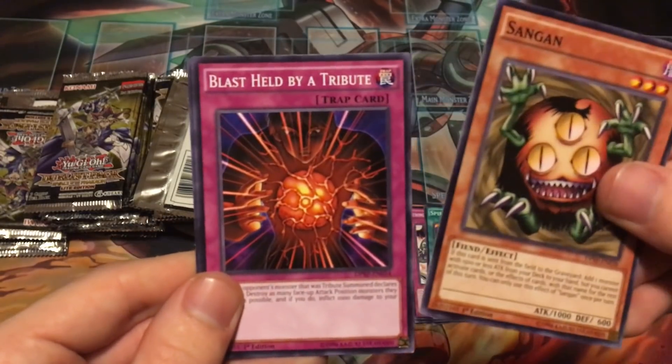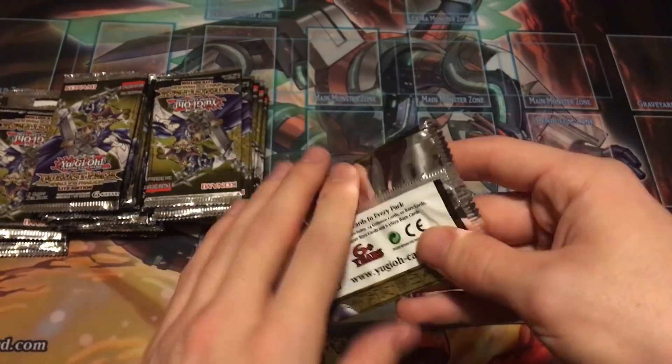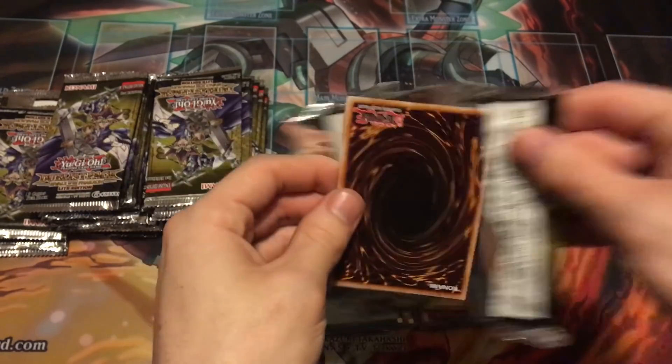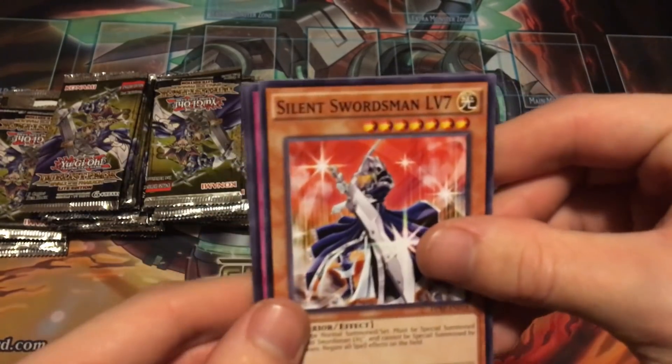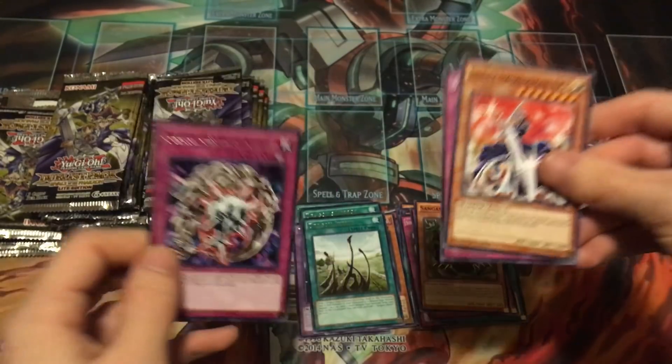Sangan, Blue-Eyes Ultimate Dragon held by a tribute, and Dragon Shrine. The pull rates on these should be pretty low — it is just three cards per pack. Silent Swordsman Level 7, Blast Held by a Tribute, and Metal Reflect Slime.